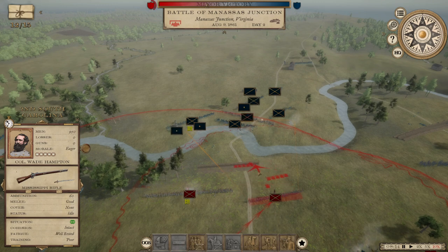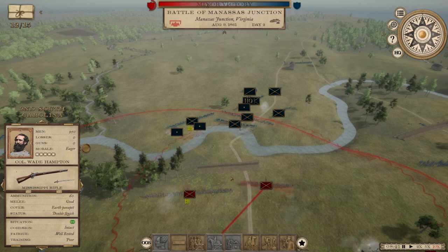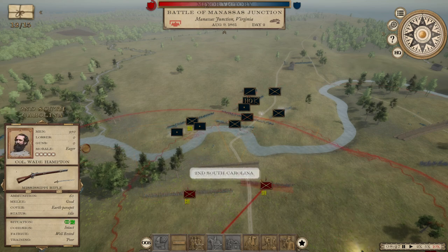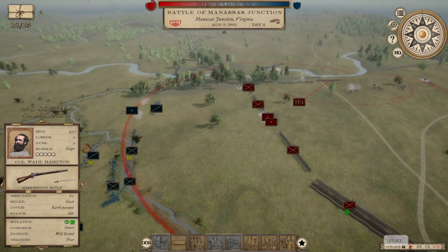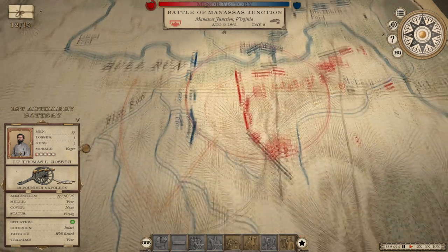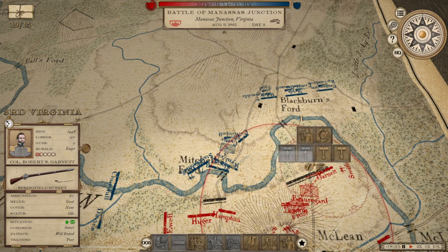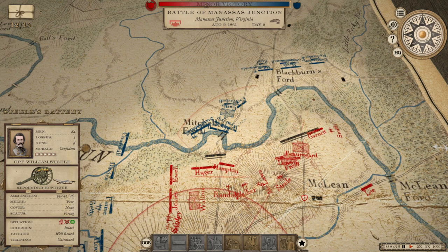We're going to stay behind these entrenchments. I think Hampton, because of the elevation, can actually get his troops shooting at the enemy at this range. It looks like the enemy is forming up on our left also for an assault against troops that aren't actually dug in. This is what happens when you're outnumbered — look at all these enemy troops facing off against one brigade. Garnett's brigade is the only brigade guarding this northern ford.